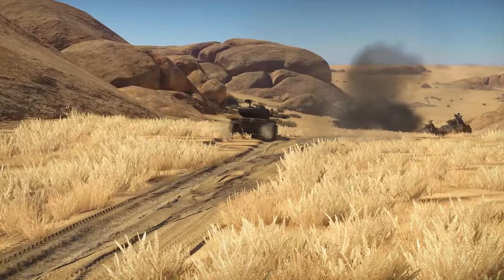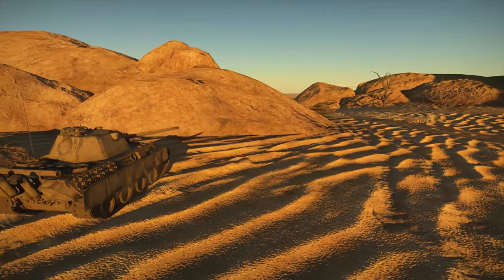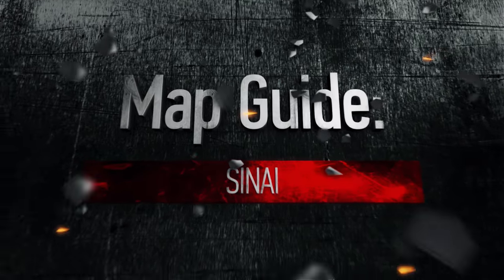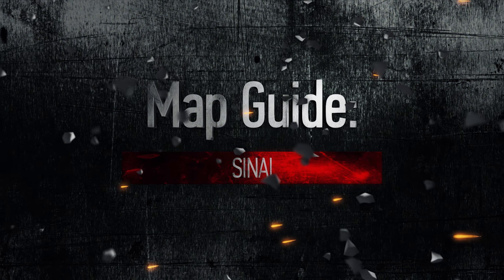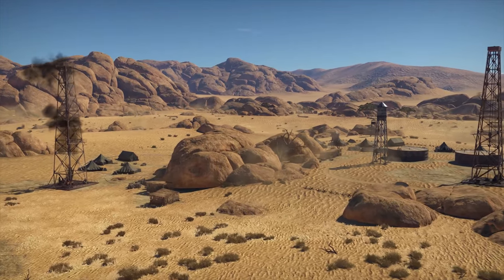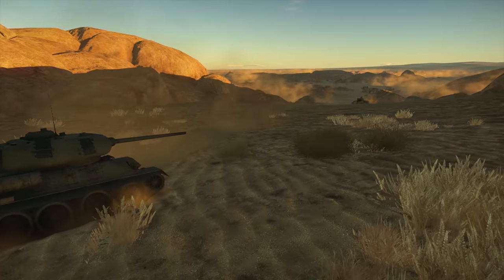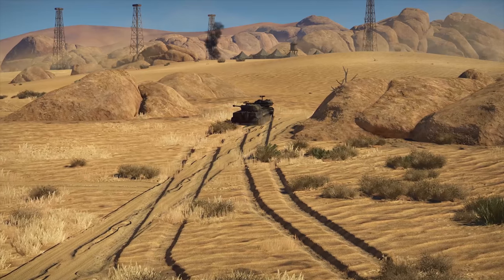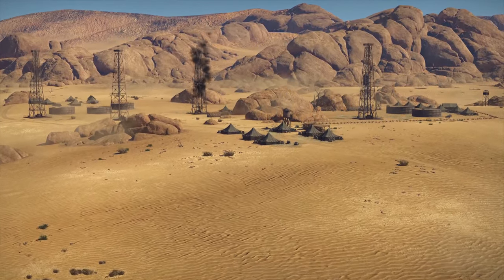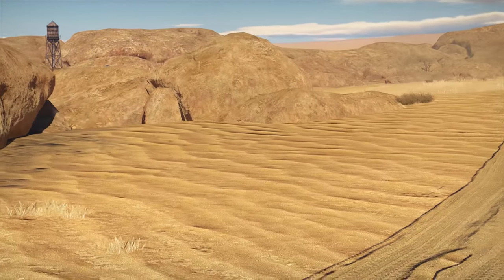Now let's take a look at the map that appeared in the game only a few weeks ago. Welcome to the Sinai Desert. Scorching sands under a pale sky — this is a tough place to fight. There is very little cover and the spawn areas are separated from each other by only a tiny piece of land, just a bit more than a kilometer wide. The only thing that prevents both teams from shooting at each other from their spawn areas are sand dunes.